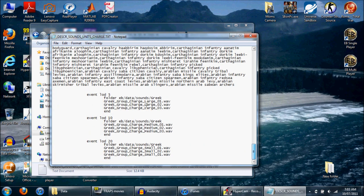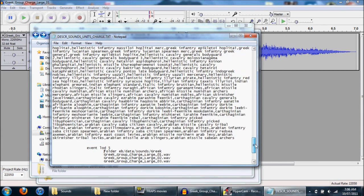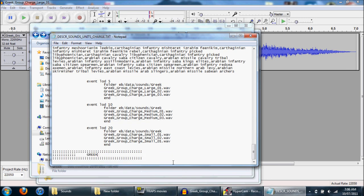Again, I don't know if the EB team forgot to put it in or whatever. So this is the folder where the sound file is, and that's the sound file itself. There's a little directory here, and up there you can see the units that use that sound file. What we're going to do is actually add a Roman section. We can copy and paste this section — we can add new sections. RTW Vanilla's charge text file has like six sections, all for the different factions and cultures. EB's only got four, so you can definitely add more.